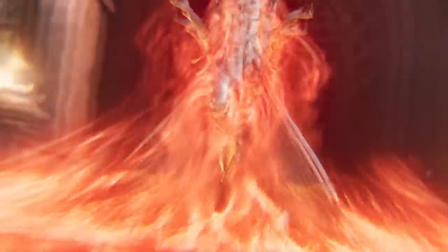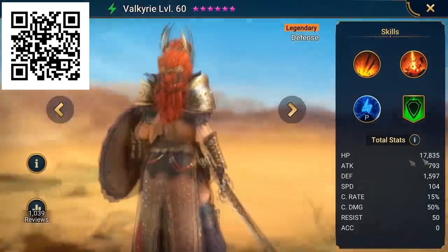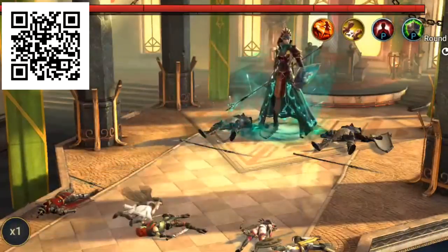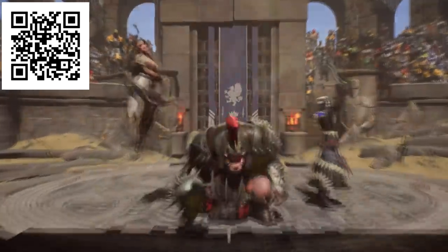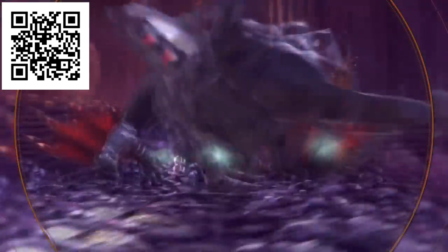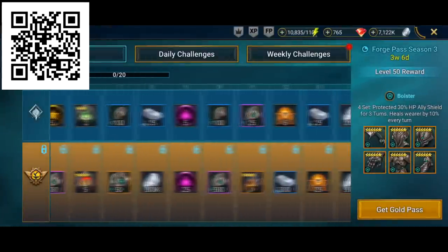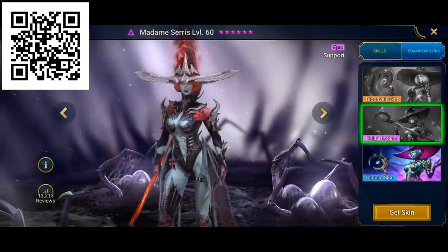Let me introduce you to Raid Shadow Legends, a fun and versatile game for PC and mobile. It's a turn-based fantasy game that features hundreds of mythical champions for you to utilize and strategize to take down various PVM encounters like raid bosses or dungeons, and even win in PVP arenas. Raid has been out for three years and during this time they've had monumental updates like the Doom Tower with 120 floors full of challenging bosses. Raid is always getting updated, and this month they have the Forged Pass 3, a limited time artifact set, new champions being released, and new skins for the epic champion Madame Ceres.